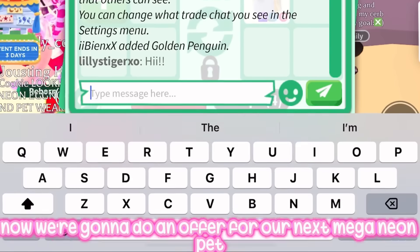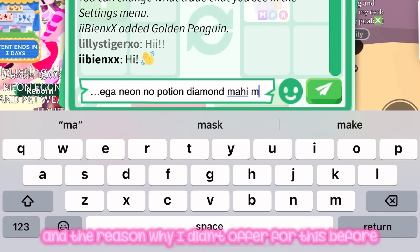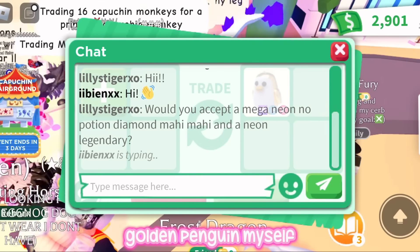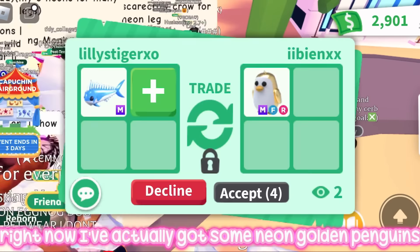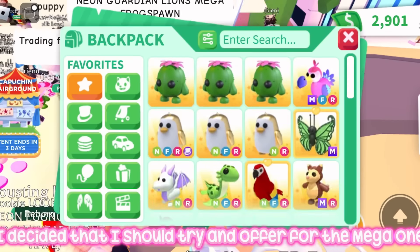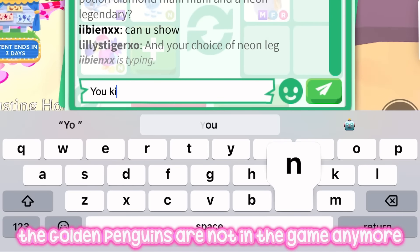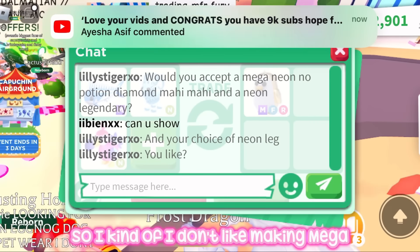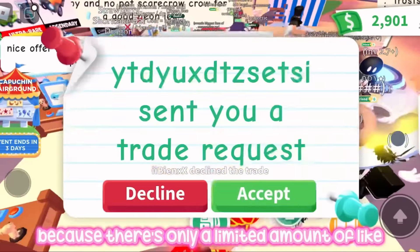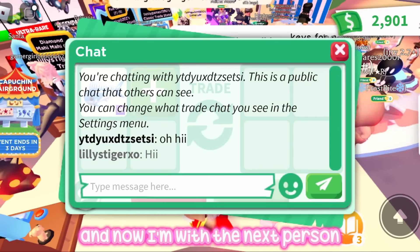Now we're going to offer for the mega neon golden penguin. The reason I didn't offer before is because I'm actually trying to make the mega neon golden penguin myself — I've got some neon golden penguins I'm trying to age up. But I decided I should try and offer for the mega one because golden penguins are not in the game anymore, and I kind of don't like making mega neon pets that aren't in game because there's only a limited amount of them in regular and neon form.